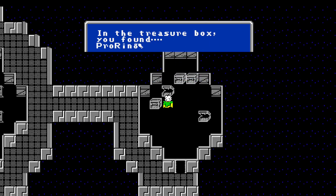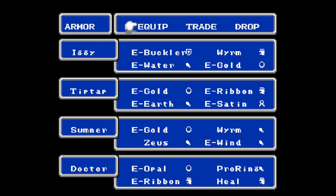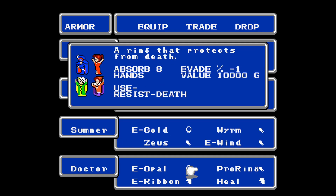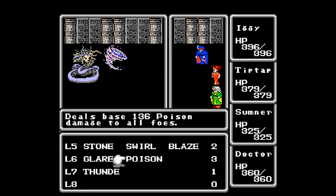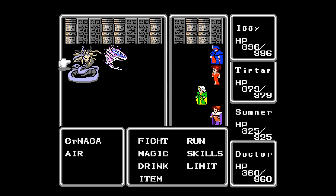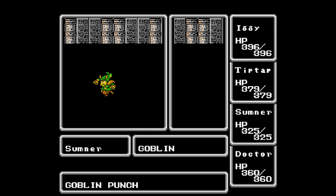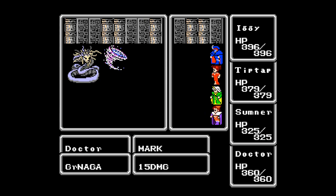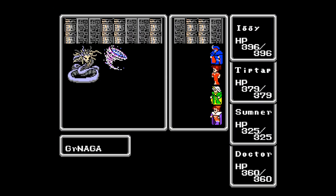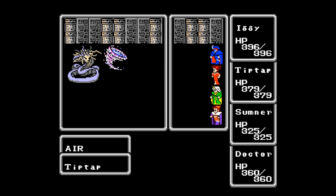Cash money. A ring — that's gonna prevent death. Who do I want to have that on? Probably the Doctor, just because of the idea of being able to egress and restart the battle. Poison. Goblin. Markham. Die. Oh, come on.